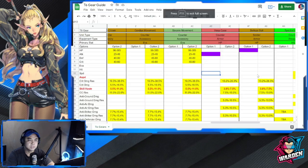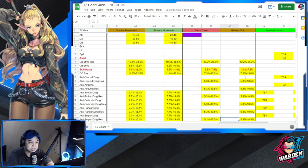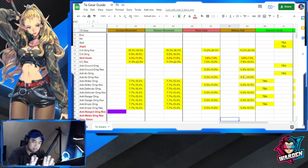The link to this spreadsheet file has been in the previous Tier 6 guide and is also posted in the description of this video. We have Sincere Movement, Hexa Case, and Belia's Suit added to the list. Belia's Suit has a fixed HP stat that can vary by enhancement, while Hexa Case has a fixed attack stat. Hexa Case is for Counters and Belia's Suit is for Soldiers, but most of the other stats — critical, critical damage resistance, skill haste — are essentially the same.